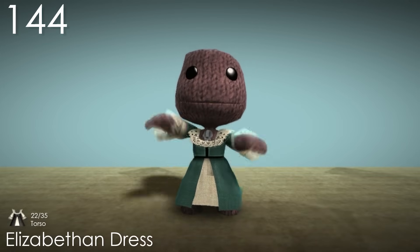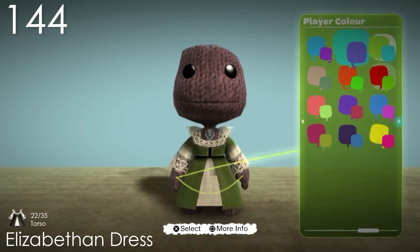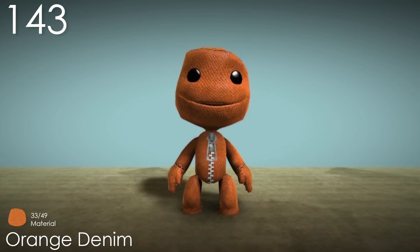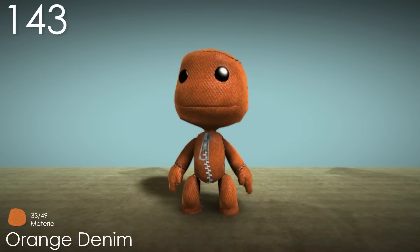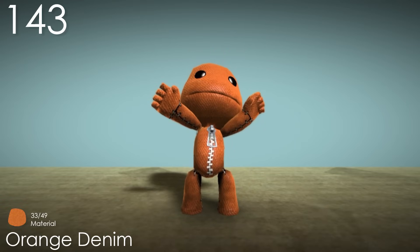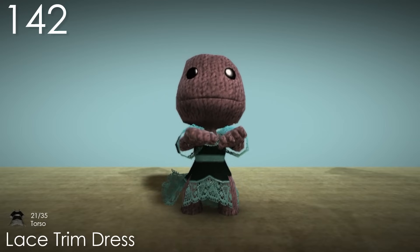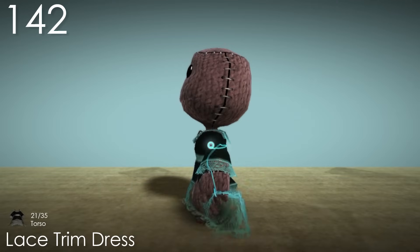Number 144: Elizabethan Dress. I like how much of this dress covers Sackboy's body, and the popper colour allows for an appropriate amount of customisation. It uses some of the same doily texturing on the sleeves as some other costumes, but it still looks nice. Number 143: Orange Denim. This is just about the only material whose main colour is orange, which is a little surprising so it makes it pretty unique. The colour itself is quite nice, and the texture blends in a lot nicer than it does on the Blue Denim. Number 142: Lace Trim Dress. This dress feels very similar to the Elizabethan Dress aside from it being black instead of white, but I prefer this one because there's a bit more going on — like how the back is longer, letting more of the popper colour be seen.